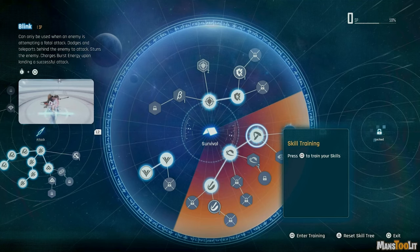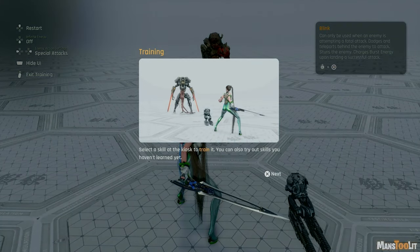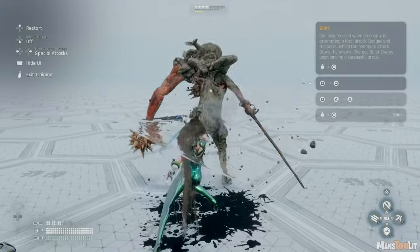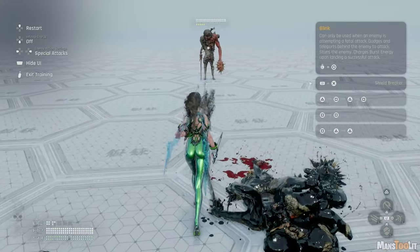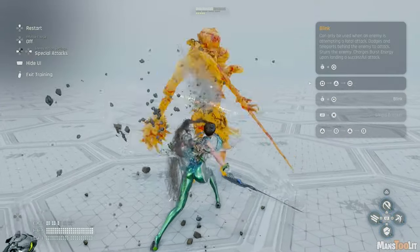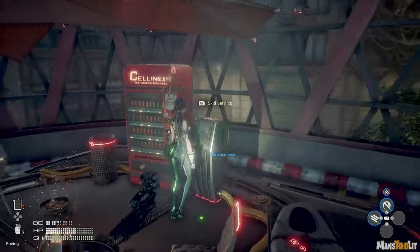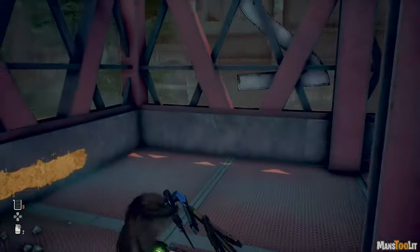I've only been using — when enemies are attempting to do a fatal attack, it tells you the timing for the attack. That's what I needed — that's why I couldn't dodge that dude's grab. Train your skills — no way. Training: select a skill at a kiosk to train it, dodge forward when they're doing it. This reminds me more so of Devil May Cry than anything. Devil May Cry — the souls-like.